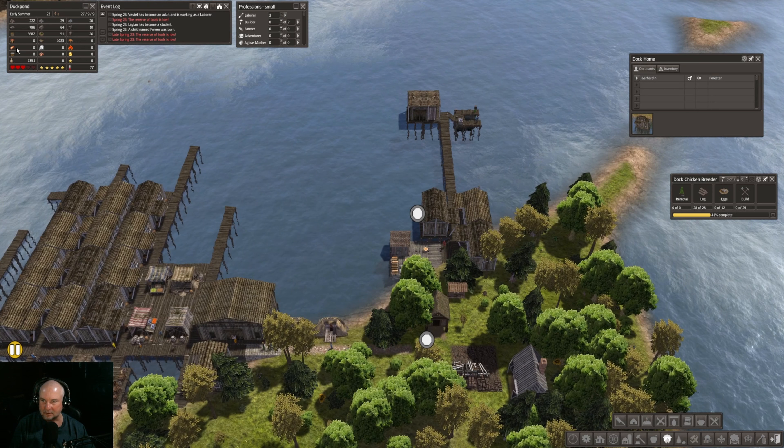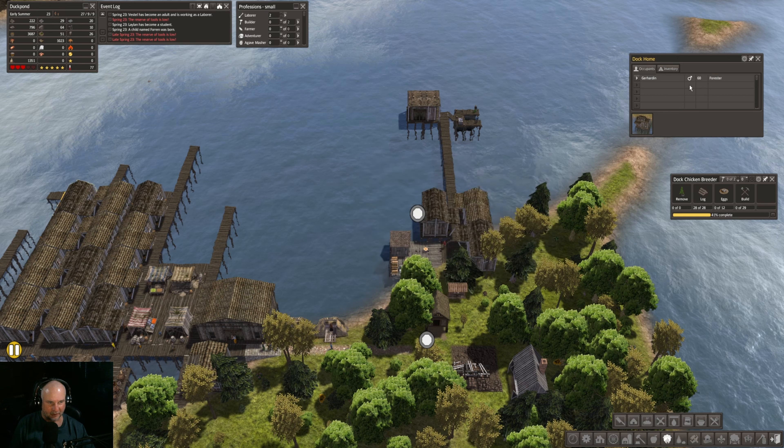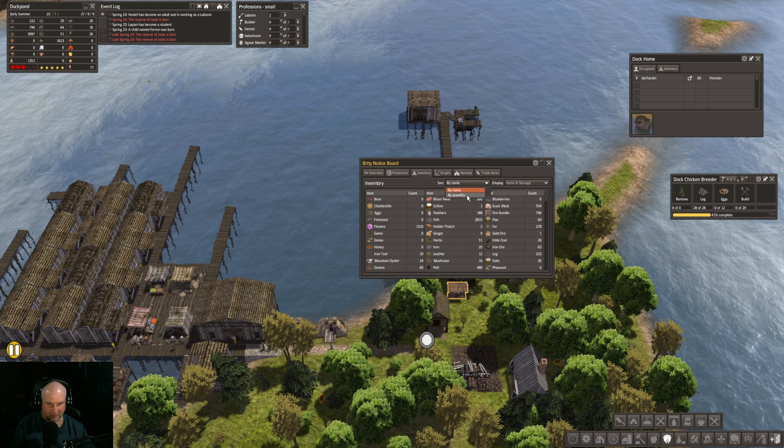Alright, that might be a good place to leave it here. We're doing pretty good now — our food is way up there. Let's run through the graph. Good recovery there, I would say. We have this extra house we'll have to deal with next episode. From an inventory basis, we have a lot of fish, a little bit of flowers, fire bundles. I think on the next episode I'm going to build a trading dock — not with any grandiose plans, but just maybe get some eggs, get some rice. Between the flowers and a few other things we can trade, maybe a little bit of firewood.